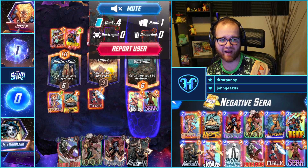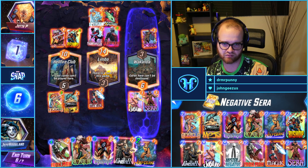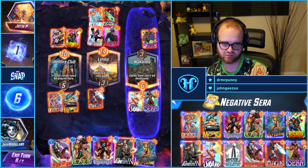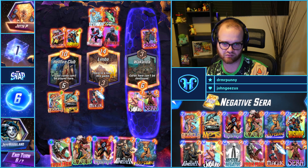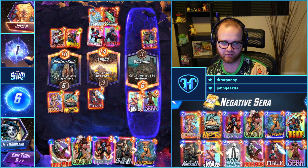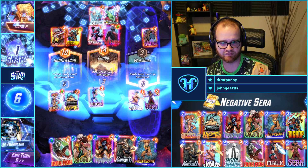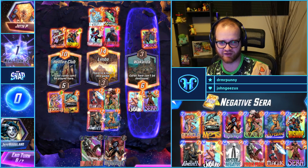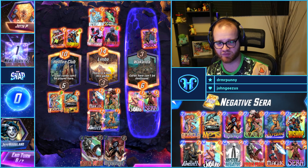Blades swarm out — they just have Apocalypse in their hand. I kind of want Mystique Iron Man to be a surprise. What if we do this in the middle and then Mystique Iron Man on the last turn? I think I like it.